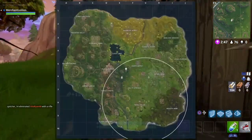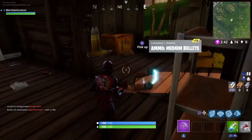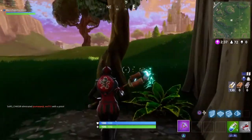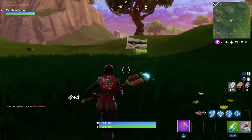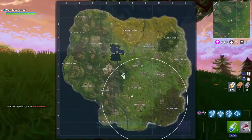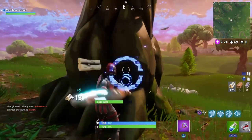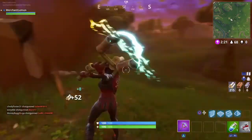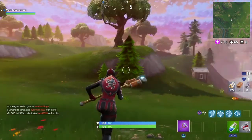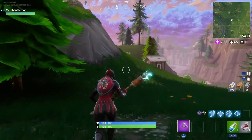All right, we're in the circle. All we gotta do is collect supplies — materials, walls and stuff like that — that's gonna be our friend here because without that we've got no cover, nothing to protect us. I want to be in the second circle so I don't have to keep running. I'm marking down Fatal Fields, hoping that's where the second circle will be.